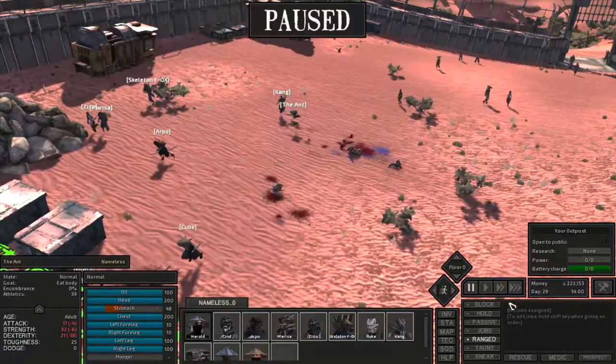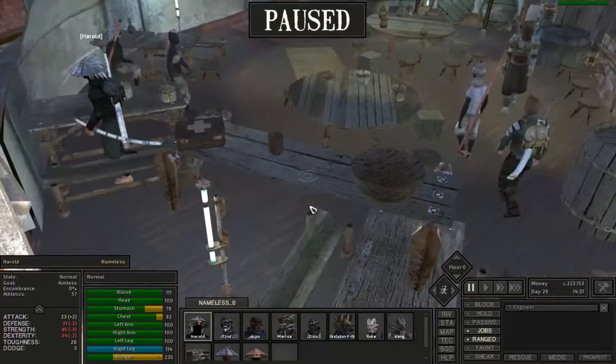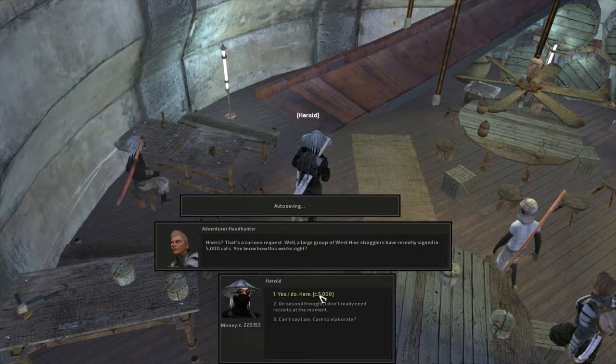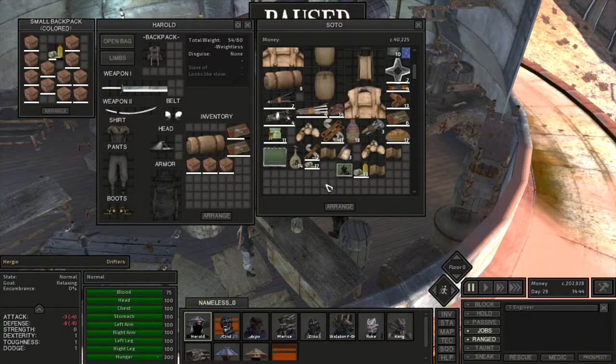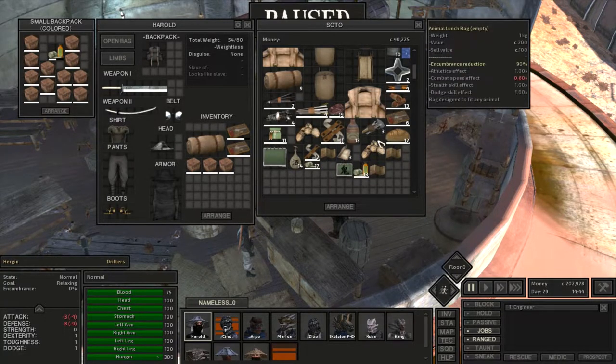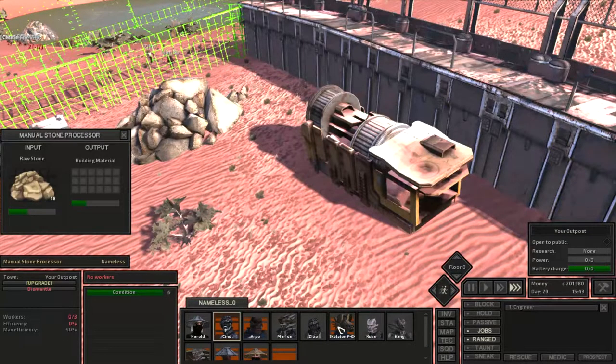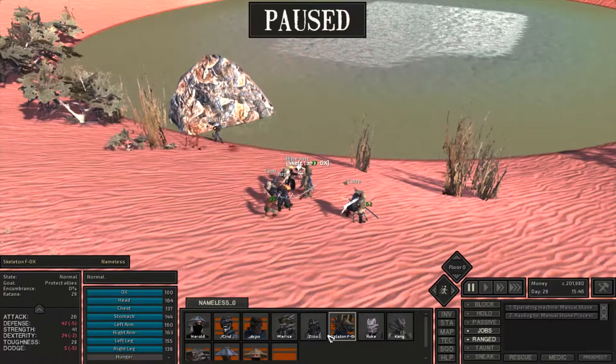After clearing the starving bandits, Harold headed into the outpost where he could find a person from the Adventurer's Guild. This is a mod, so they'll send a pack of hivers to my base for 5k, and then I can recruit them for 5k each. I stocked up on a little bit of food then headed back to base. Meanwhile we were still dealing with hungry bandit attacks left and right, but nobody was getting too damaged.